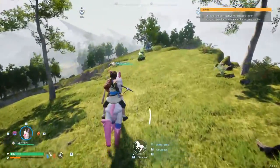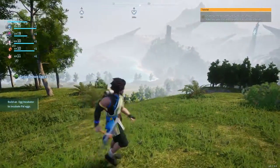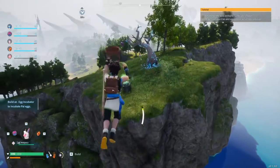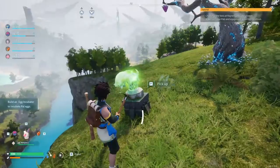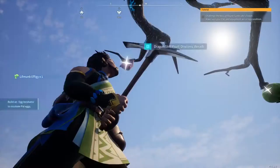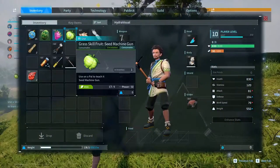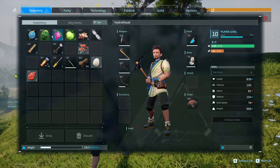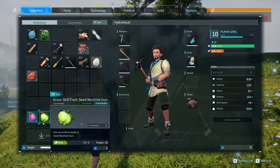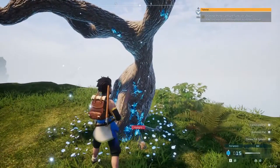And what have we got up here? A large verdant egg - build an egg incubator to incubate pal eggs. Do you reckon we can make this jump? Oh, easy! Let's grab you - and what have we got up here? Dragon Skill Fruit and a Seed Machine Gun - use on a pal to teach them Seed Machine Gun. That sounds pretty cool. I'm going to keep those down here because I don't want to accidentally use them on a pal I don't really want to use them for.